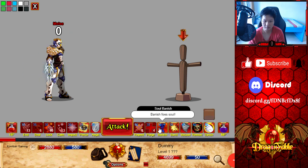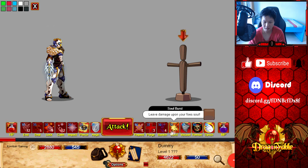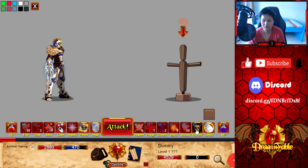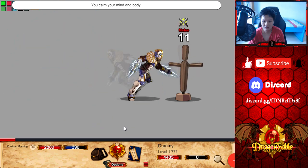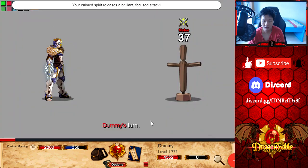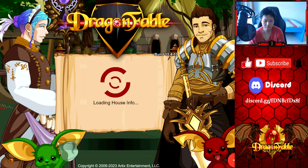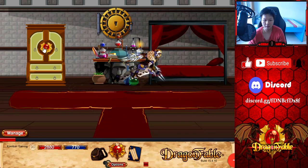Everything looks to be the same animation-wise — it's not the exact same, there are some minor differences, I think. It's really been so long since I last used this I don't even remember. Yeah, it all looks the same, there's no change to the animation. Now let's go ahead and check out the Technomancer and Death Knight class. That is the main part of this week's release.